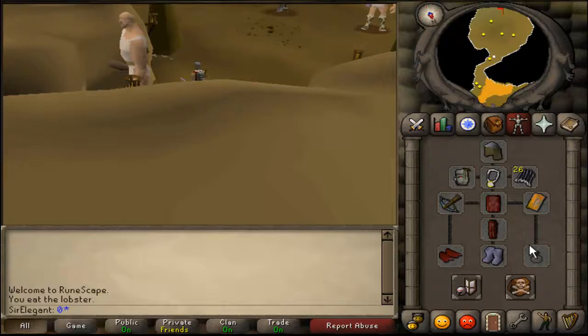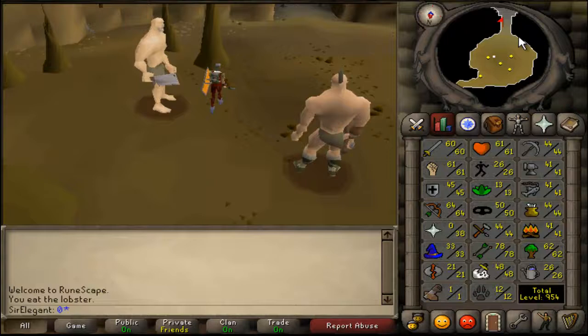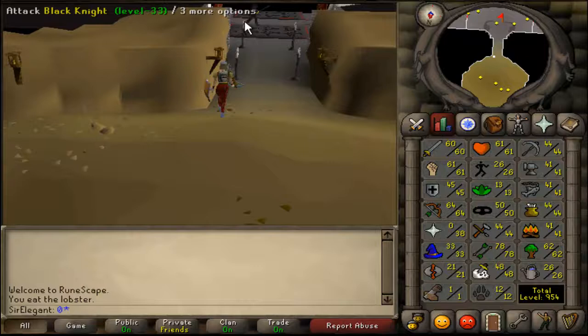It's smart if you bring an anti-dragon shield, really smart. Because the fire of the dragons will hit pretty high - they can hit up to 50-something, I think.